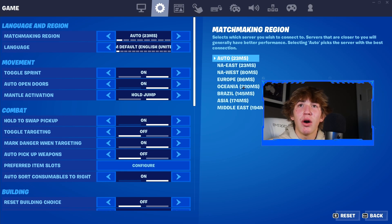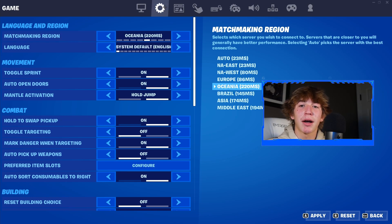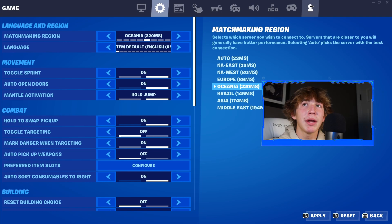For me personally, it's going to be Oceania. Once you find your region, remember it and then make your way back to the Matchmaking Region setting and toggle through the arrows until you get to that region. Now that you have that region selected, make your way back up to the top of your screen and into the very last tab, which is going to be the Account and Privacy tab.